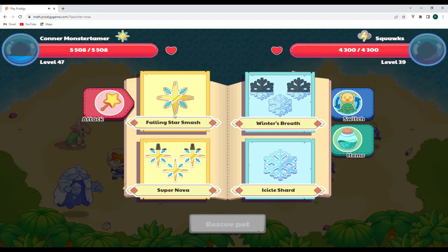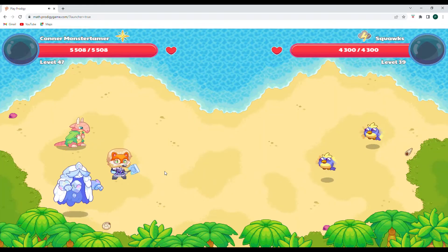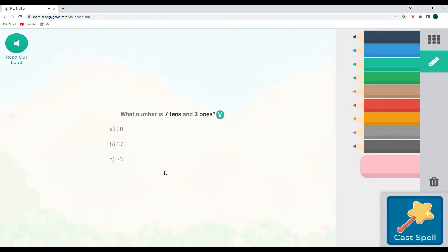All right. Looks like we have just enough for one supernova. Then we'll build up our mana for our next battles.